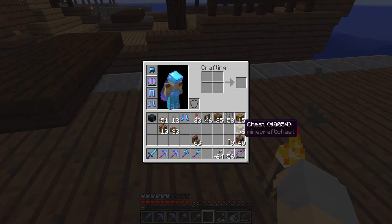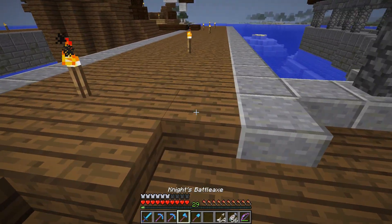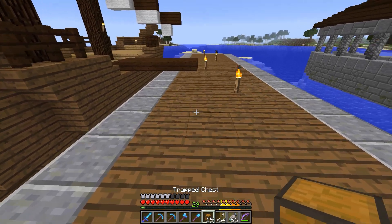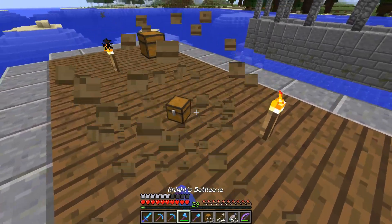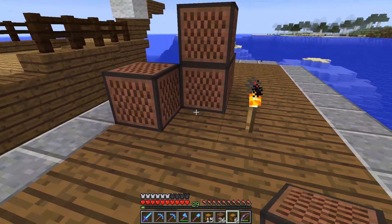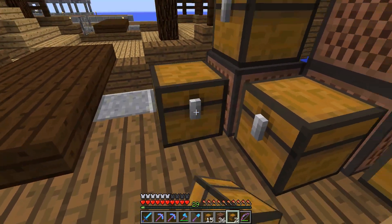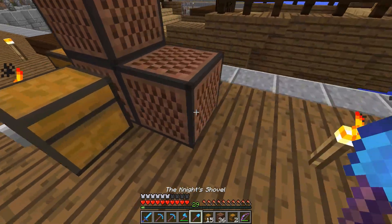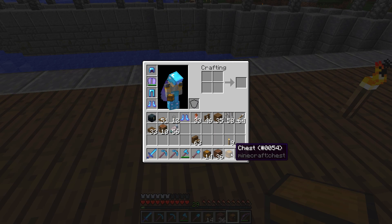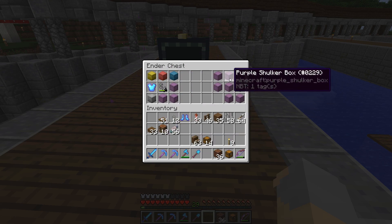Here we have spruce slabs pretty much exclusively. To add some detail here, we can do crates and chests and things like that. Maybe if we put a couple crates down like so, put a chest here and here, another chest sticking out over there, and then one maybe here — just little things like this to kind of add some piles of cargo, essentially, that have been brought off of the ship.